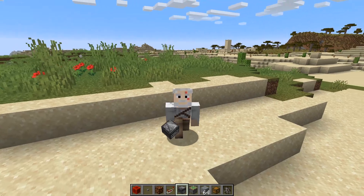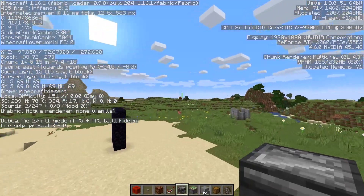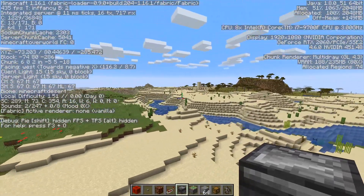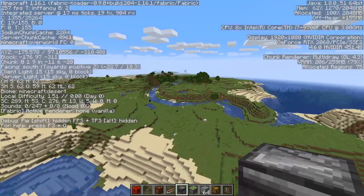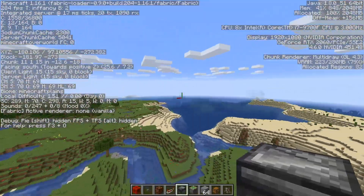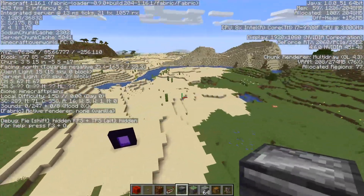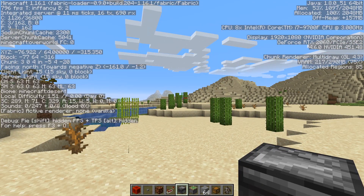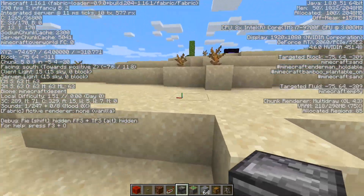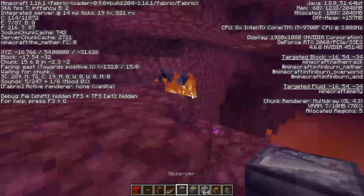I just put up Minecraft with the Sodium mod and as we can see we get a ton of frames per second almost right away — going upwards of 300 to 400 frames per second while recording. When we're moving, we get high 200s even if the world is still loading. When I'm not recording, if I just stand still and stare into the distance, the FPS can go even closer to 1000 frames per second. Really awesome. Let's jump into the Nether real quick to see how the game behaves over there.